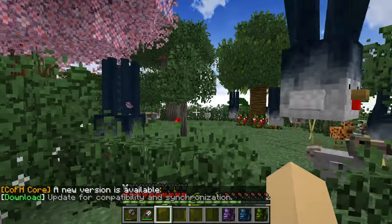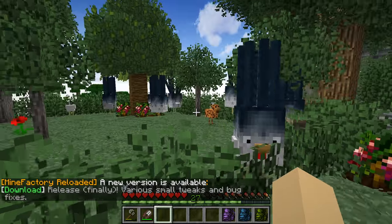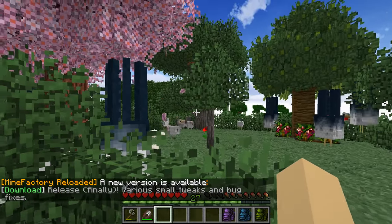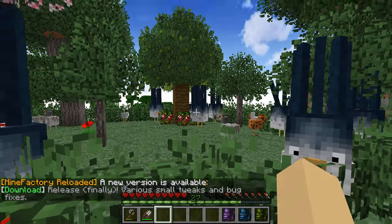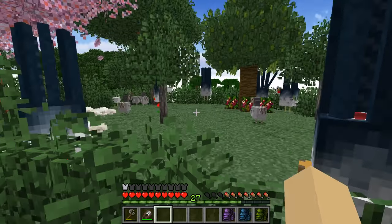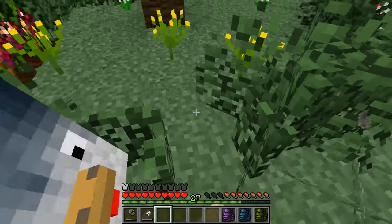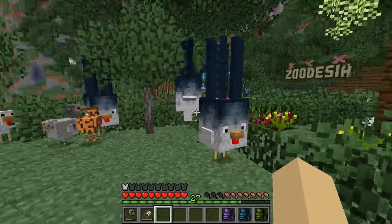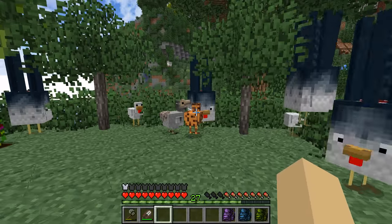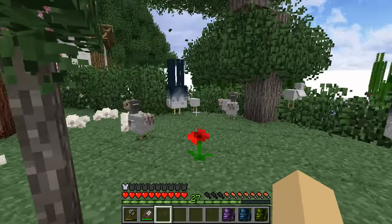Ever since we knocked down the fence and expanded the chicken-squicken-dodo-cookie-hen area, I have a lot of birds in here. But ever since we expanded this area, I don't think the Quills have been cloning themselves quite as quickly. Maybe it was some sort of weird competition for space? I'm not sure how that would make sense with cloning, but I haven't noticed any additional Quills.